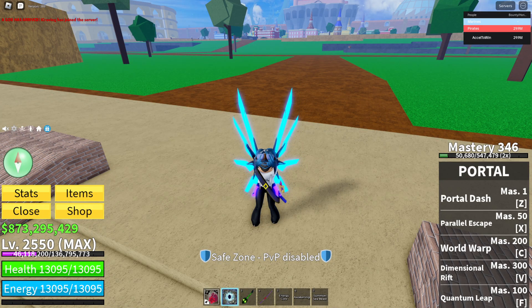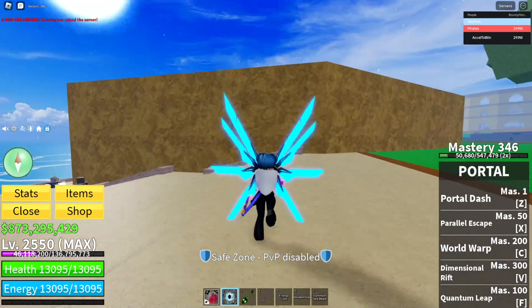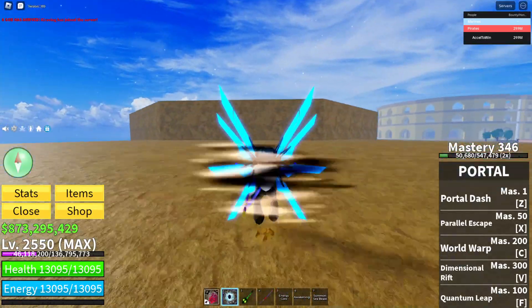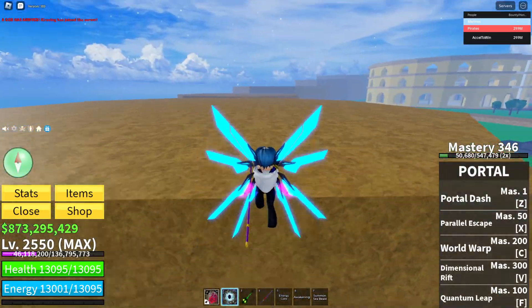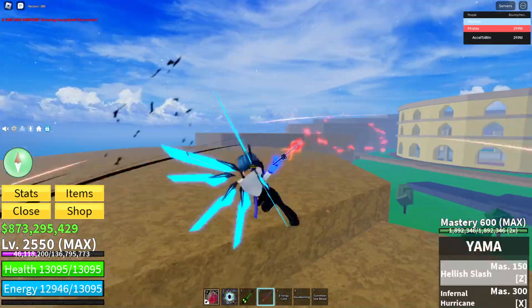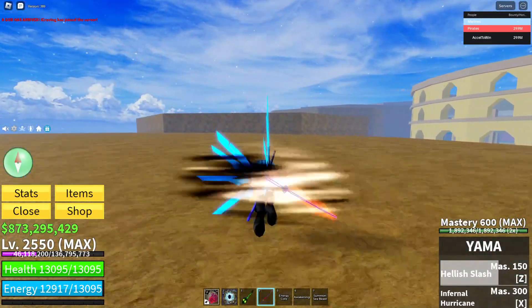Hey, what's up guys! Today we're going to be doing a video on how to find a Crew Captain. The Crew Captain is for pirate crews — if you want to increase your pirate crew size, it costs 2000 fragments. You need 2000 fragments essentially before you can increase your pirate crew size.